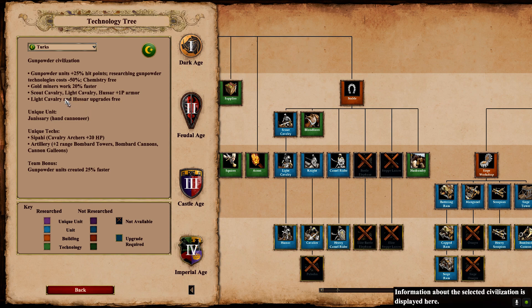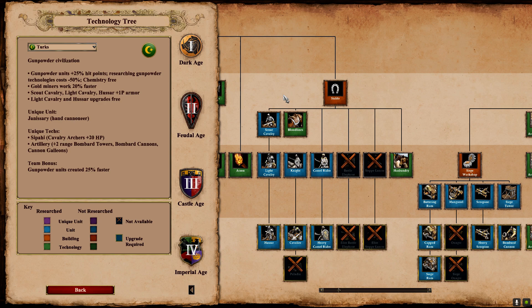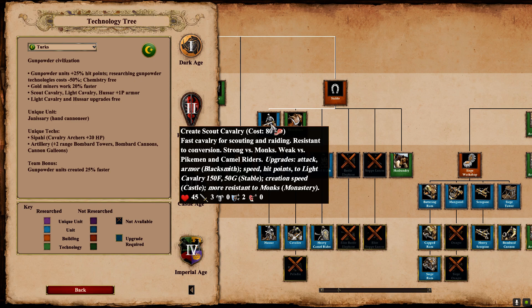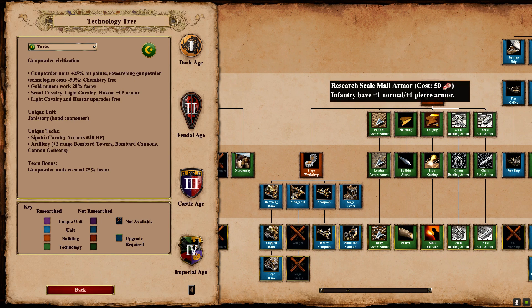So why is this such a big change? Basically, Turks get the free upgrade from Scout Cav to Light Cav, and then they get one free pierce armor. Their Scout Cav, once you get armor and full blacksmith upgrades, has 4 pierce armor in Feudal Age. An archer with Fletching deals 5 damage — 4 plus 1 — which means your Scout, which has 45 HP without Bloodlines, all of a sudden takes 45 shots to kill. They are going to be absolute tanks and dominate the Feudal Age, as long as the Turk player gets an early blacksmith and goes for Scale Barding.